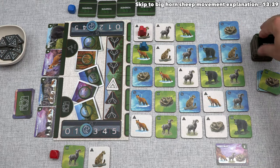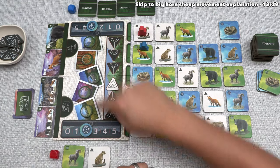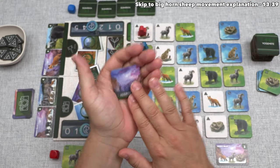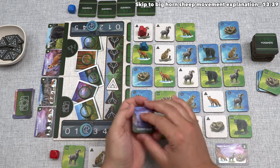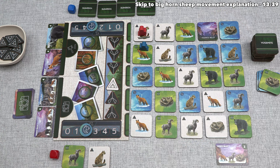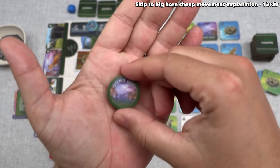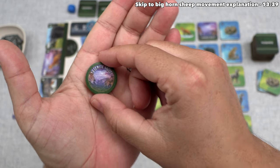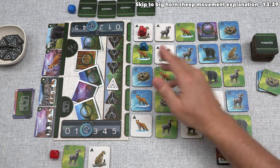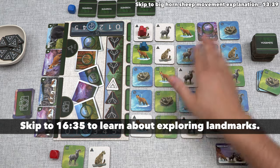It looks like we found the first landmark of the game — Yosemite Valley. There are five landmarks in total, and they were all shuffled into the tile stack after we built the 5x5 grid of animals. As soon as you bring a landmark out, you put it down onto that spot, then take the matching landmark token and place it on top of the newly revealed tile. This opens up a new action option for a player who is on that spot during their explore step.